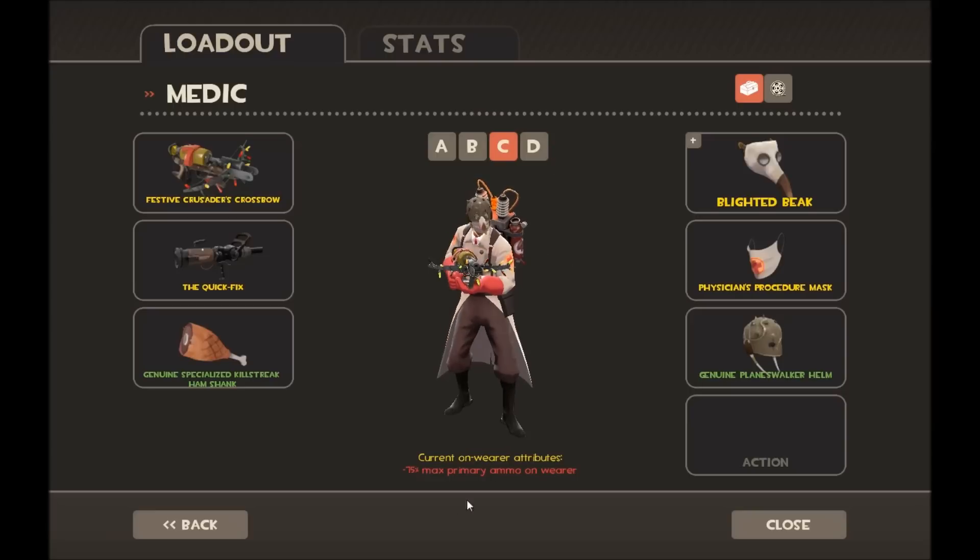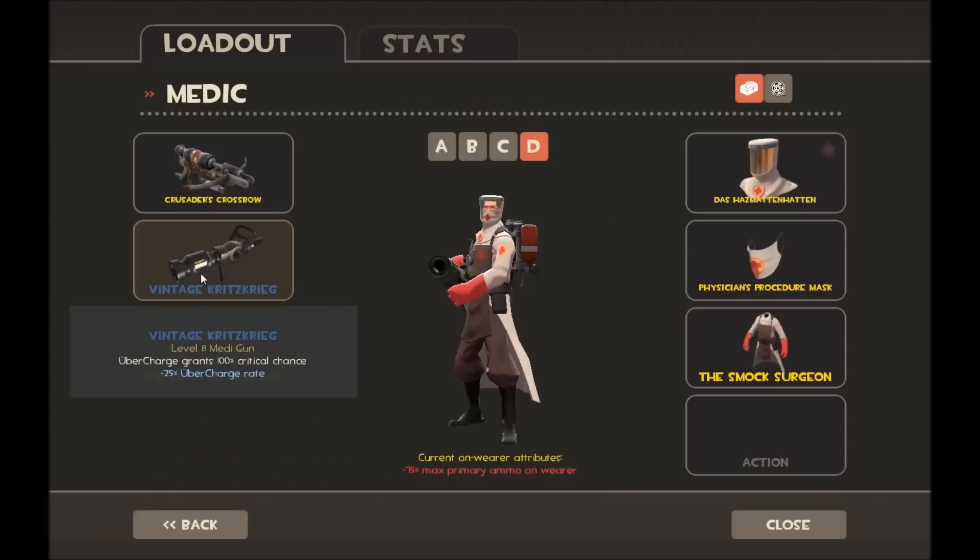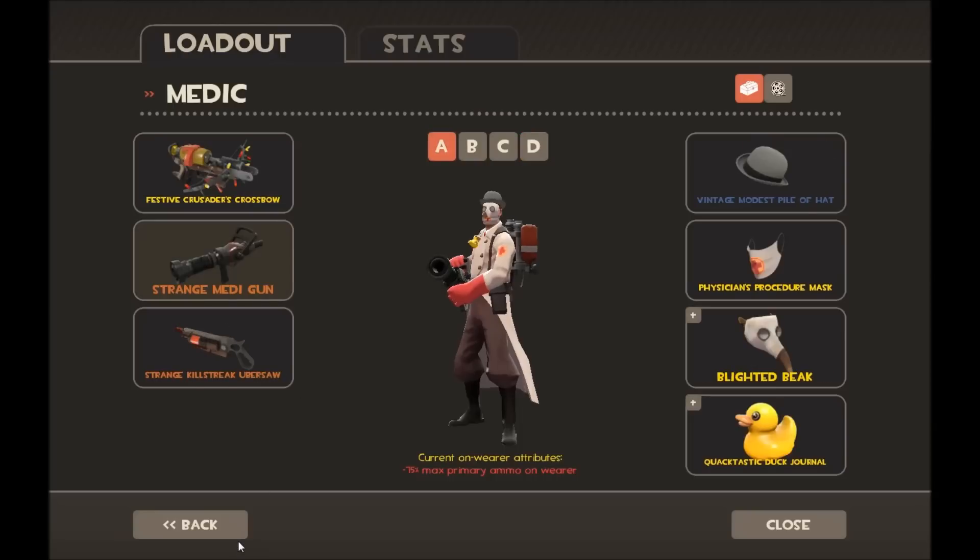I'm using the Blighted Beak, the Surgeon's Mask, and the Planeswalker Helm, which looks really weird. For MVM I use the Crossbow, the Kritzkrieg, and the Ubersaw to build uber and stuff, with the same cosmetic loadout. A lot of these MVM loadouts could be completely wrong because I don't play MVM that much.